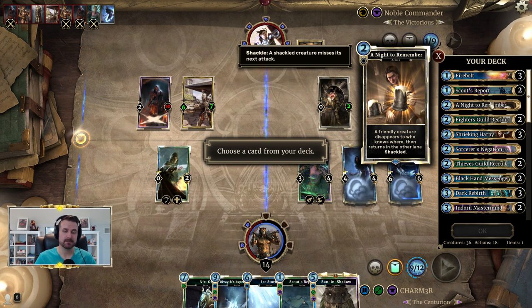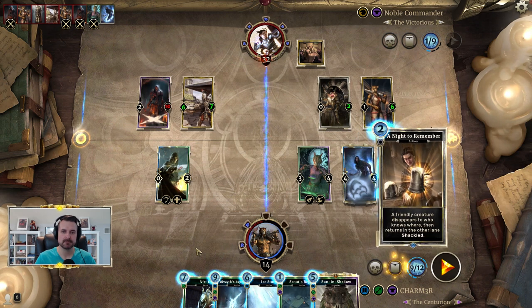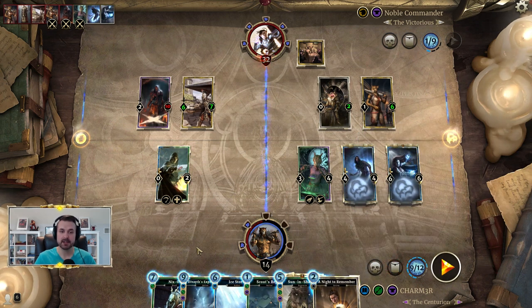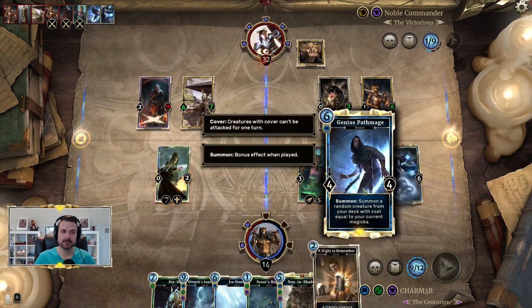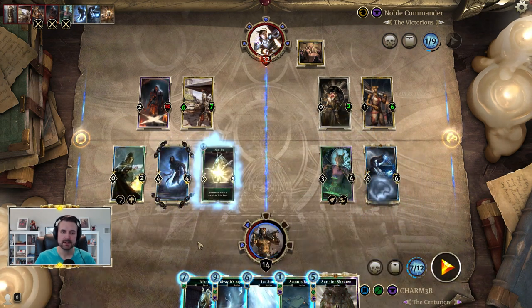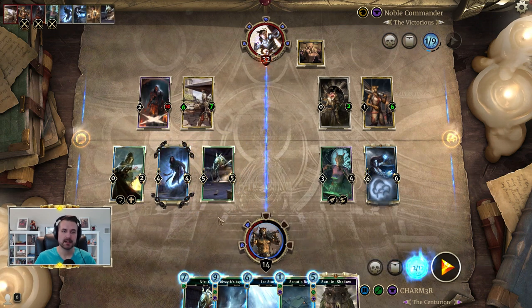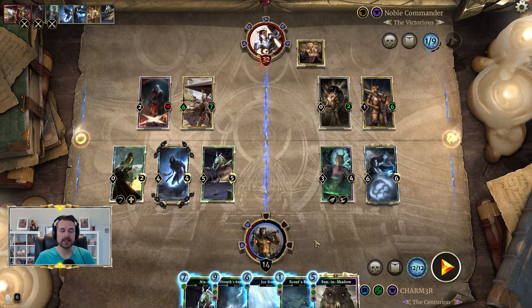You grab a Knight to Remember, play it on Path Mage, making sure you have room on the board for Path Mage to pop over. This will find Nyxox from the deck and pop you back to 12. Now you play your other combo piece — Dark Rebirth works, Devaith's Experiments works. If you had Dark Rebirth, you'd play it on Laneth and go find Ulfric's Uprising.